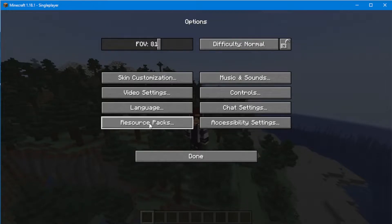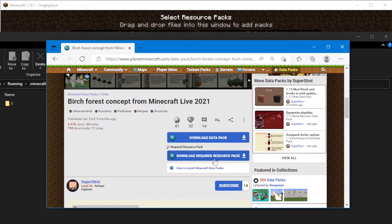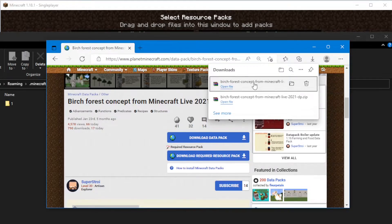Press on options, press on resource pack, open the pack folder. Now we need to go back to the website and download the resource pack. Click on that and we have it downloaded here.